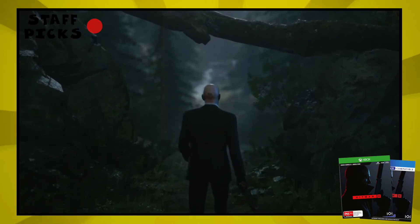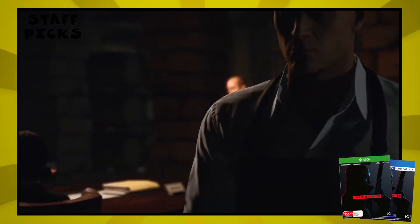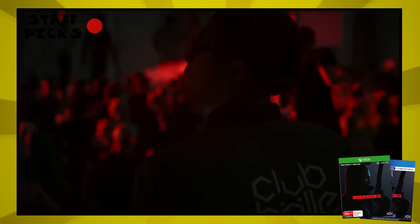In Hitman 3, you are Agent 47, an assassin who's particularly good at disguising himself and adapting to any situation. These skills get put to good use as you hunt down your targets across a host of freeform levels, taking you from Dubai, England and Germany among others.